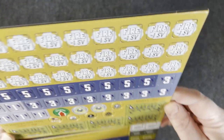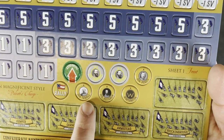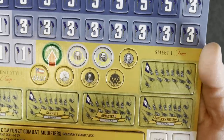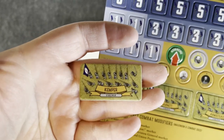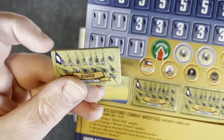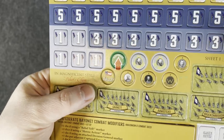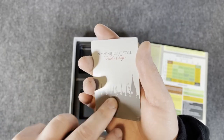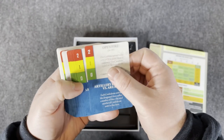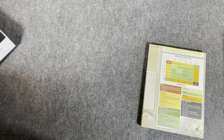The push-your-luck mechanic, combined with dice rolling and random events from the cards, gives the game a lot of chaos and luck. However, there is also luck mitigation with your leaders' special abilities — the key is knowing when and where to use them. The high-quality components will make any board gamer comfortable: mounted map, large thick game tokens, and high-quality cards. The rules are easy to learn, the game itself is quick to play, and once you're familiar with the rules you can play multiple games in a sitting. From the artwork to the card events, the theme and history really shine through.